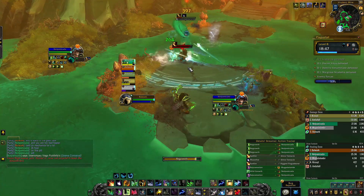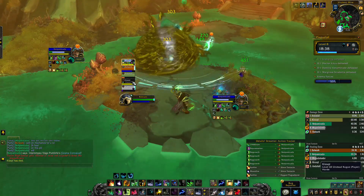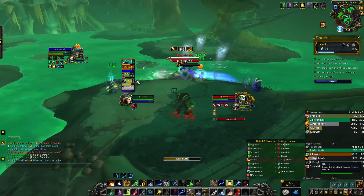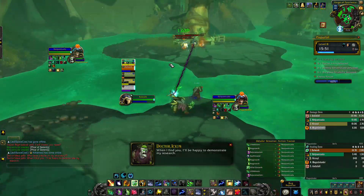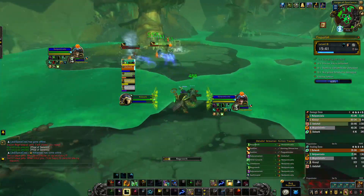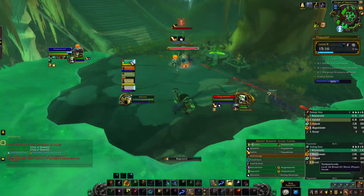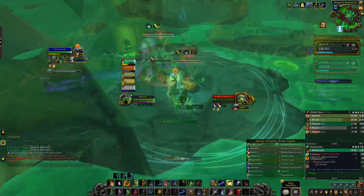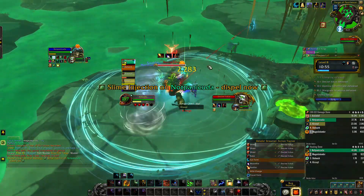I highly recommend going around the outside of this room. If you go through the middle and a tentacle grabs you while bombs are exploding, just be ready to die because you can't get out. As you make it to the next boss, you'll need to clear the room while he's jumping from platform to platform — pay attention to where he is. As you can see in the video, we clear the packs as he jumps around, and killing the last pack initiates the boss fight.